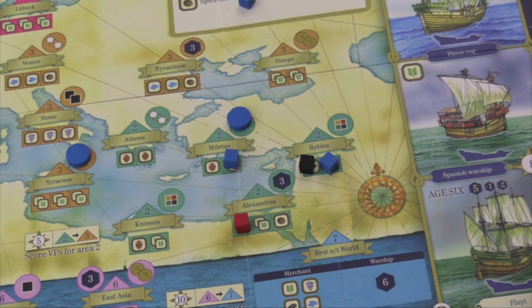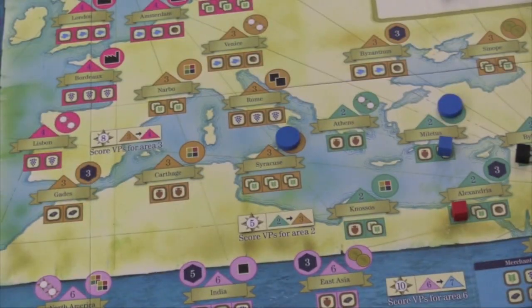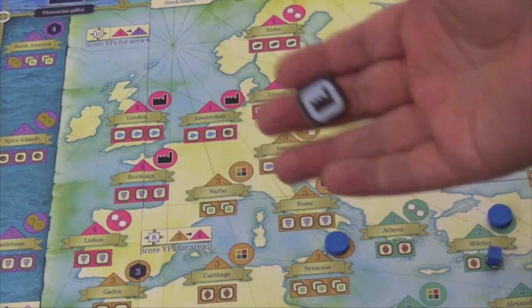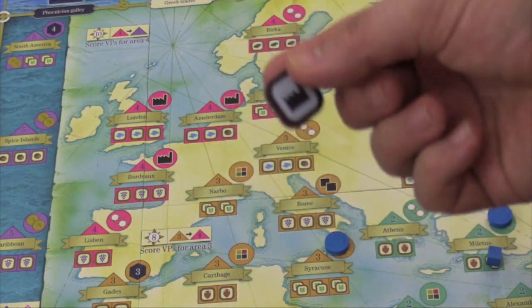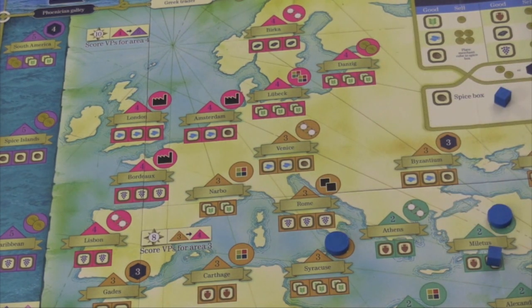And that's basically the main rules of the game. There are some other things too. Once we get up into this area, there are ways to get factories. When you have one of these, you can use it when you take a good by placing a cube on the board to take two of that good. The token is then used, but it recycles back just like the cubes do.